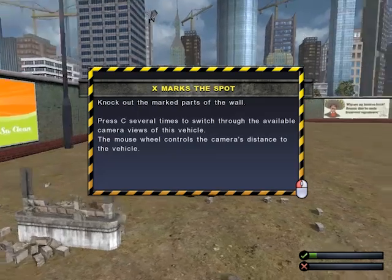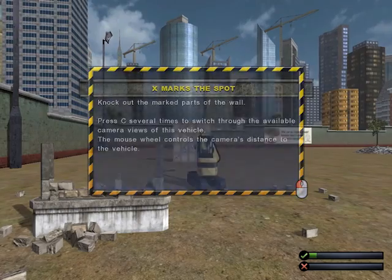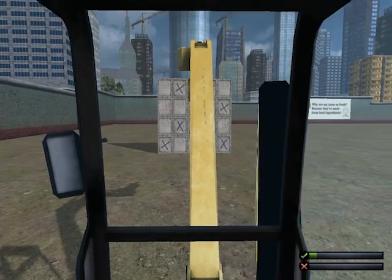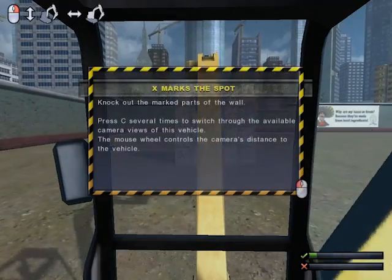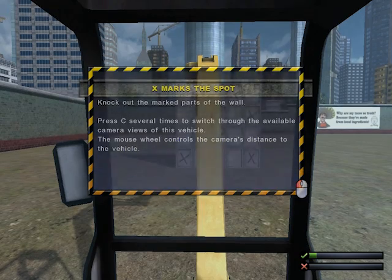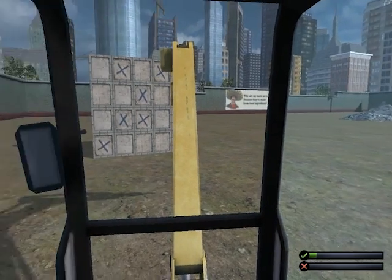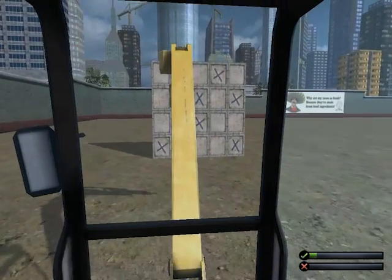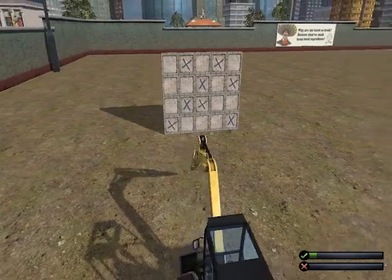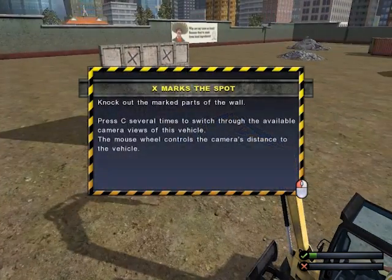Knock out the marked parts of the wall. Press C several times to switch through the available camera views of this vehicle. The mouse wheel controls the camera's distance from the vehicle. Interior view. Knock out the marked part of the wall — I just read that. Wow, this is actually difficult.